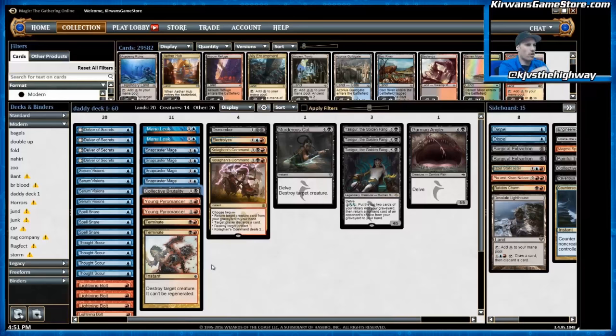One Murderous Cut rounds out the removal suite — fantastic especially against Eidolon of the Great Revel, as it will destroy the Eidolon without triggering the two-damage trigger, which is super important against Burn. Murderous Cut is also good against Affinity when they put pressure on you and you need to play two things in one turn. Lastly, one Gurmag Angler is just an additional Tasigur but non-Legendary — a little better if they also have Tasigurs in their deck. It's also pretty good against Tarmogoyf decks: you can Lightning Bolt their Tarmogoyf, cast Gurmag Angler delving away the instant, and then the Tarmogoyf dies because they only have Sorcery and Land left.